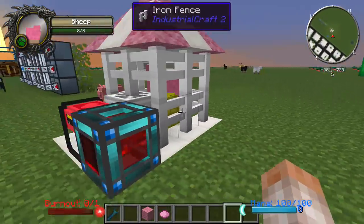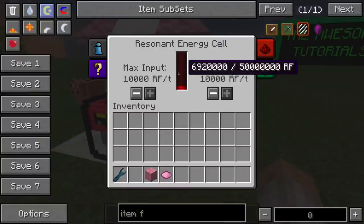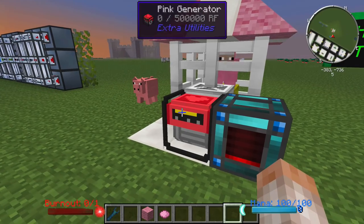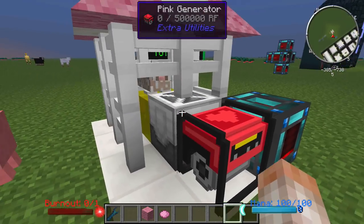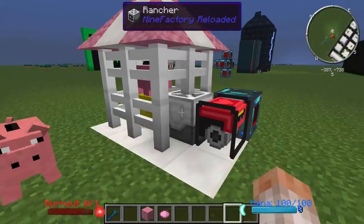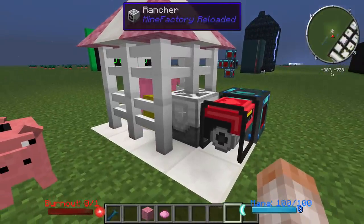You can see how fast the wool is growing because of that force. It's generating a bunch of Redstone Flux, and you can probably hook up a bunch of different pink generators to one single rancher. So I'm not sure how much power you can get out of that, but here's a little practical application for the pink generator.